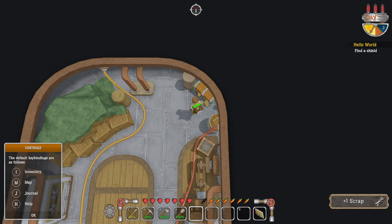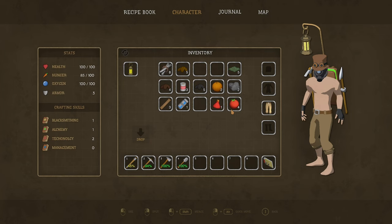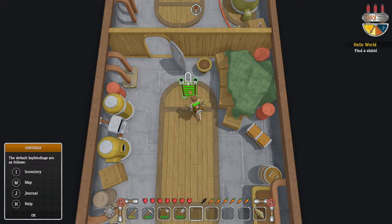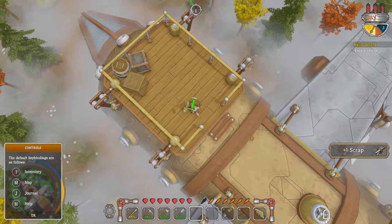We can put the lantern on our backpack — that's even better. I think that's everything through here. We did get this chest too. Now those skill books — where did they go? Okay, so they're there — the crafting skills. Journal: find a shield. So we'll go outside. This is our ship. Some scrap, some more scrap.